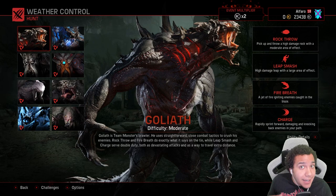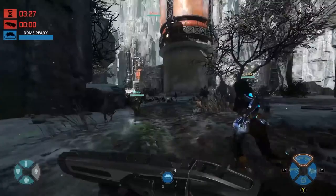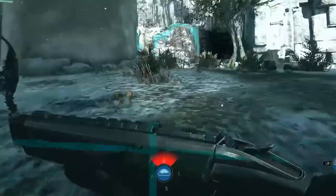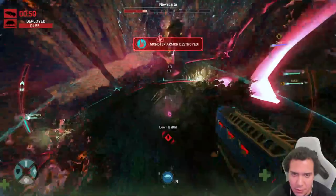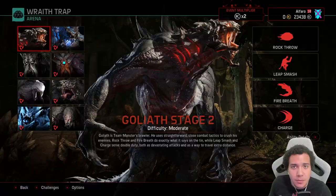The second important thing hunters have is the planet scan. The trappers no longer have an individual dome — instead they have the planet scan, which gives hunters a speed boost and shows the general direction of the monster on their compass. It can also highlight the monster through walls if you're close by, which is really OP because they have your direction, a speed boost, and your physical location.